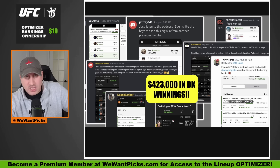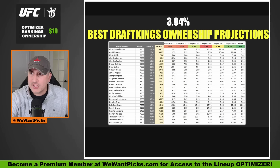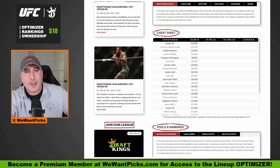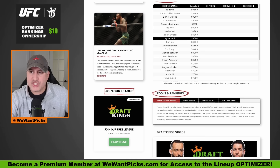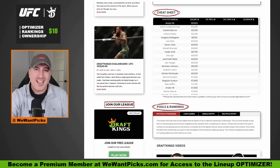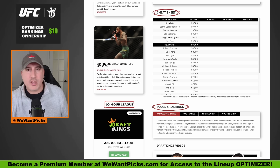Become a premium member — join this crew of almost 3,000 premium members. Go to wewantpicks.com, click Become a Member at the top. It's only $10 a month. You're going to unlock the Optimizer, the greatest ownership projections in the game, all of our detailed breakdowns by tournament type and entry type, and this cheat sheet will be populated every Friday afternoon with ownership projections, scoring projections, and leverage plays. All of these numbers are our own and that's why they're the best in the game. WeWantPicks.com.